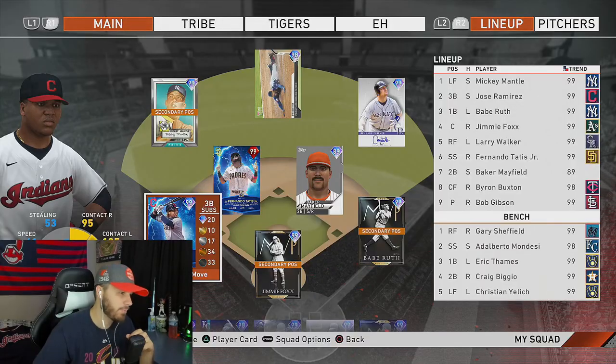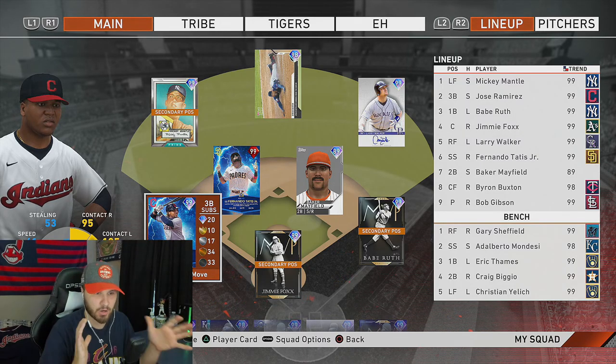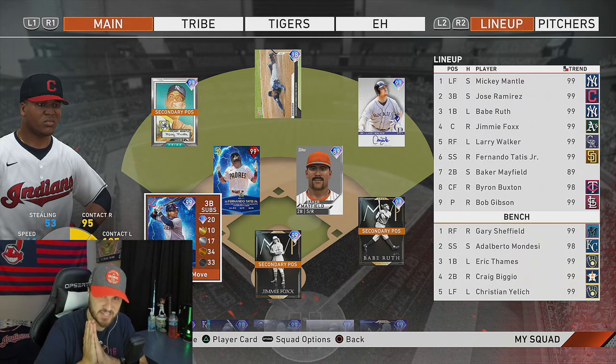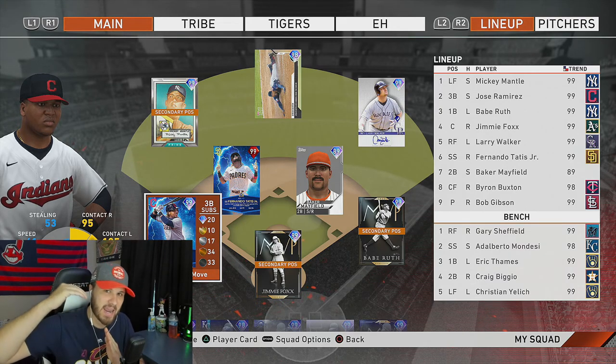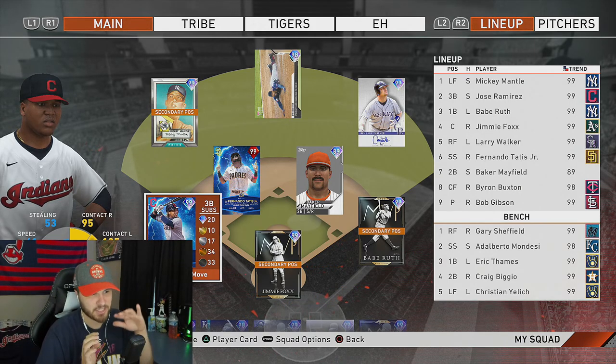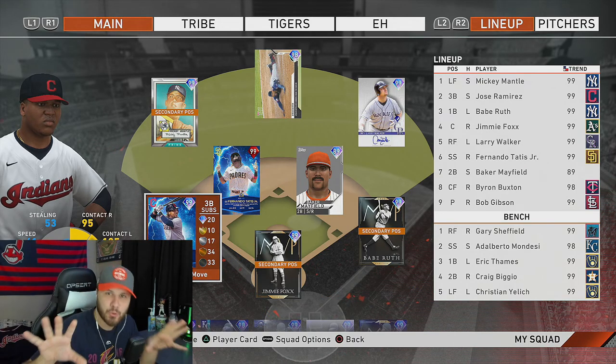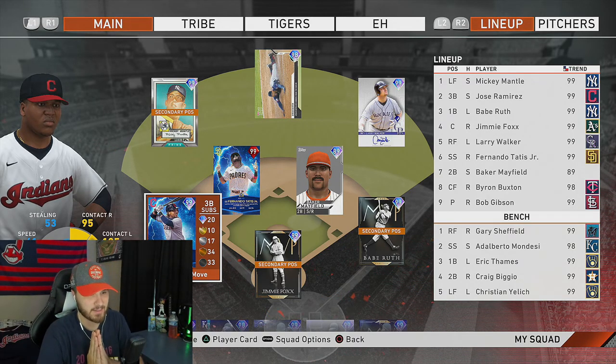I'm going to be playing Ranked Seasons using the 99 Jose Ramirez. Let me pop the lineup — we have Jose Ramirez at third base hitting in the two spot right behind Mickey Mantle. I'm putting Byron Buxton in center just to try him out. Usually I have Yelich in left and Mickey Mantle in center, but switching it up. Jimmy Foxx and Babe Ruth are both new cards as well, so a couple new toys.